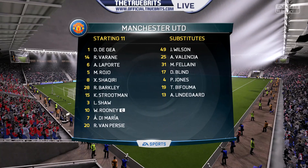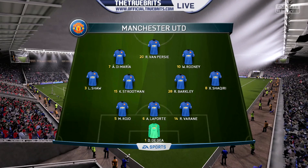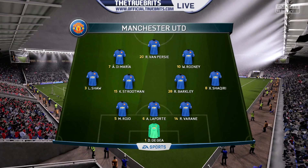For the away side, a couple of changes since the last game — Strutman coming in the middle of the park, with Barkley, Shaqiri on the right, Luke Shaw on the left, Di Maria, Rooney, and Van Persie the lone man up top.